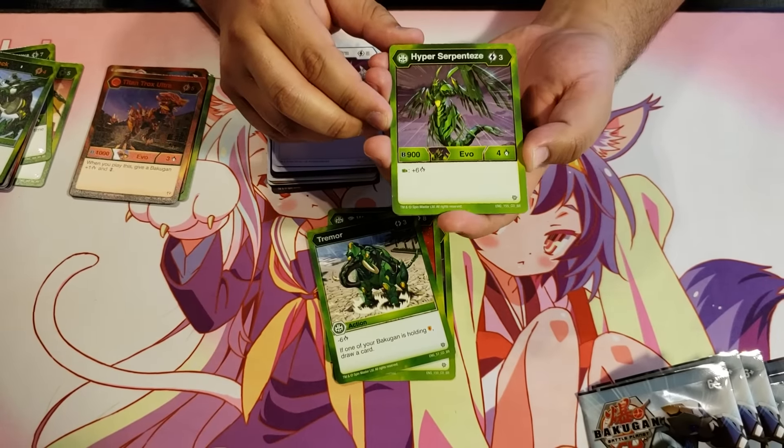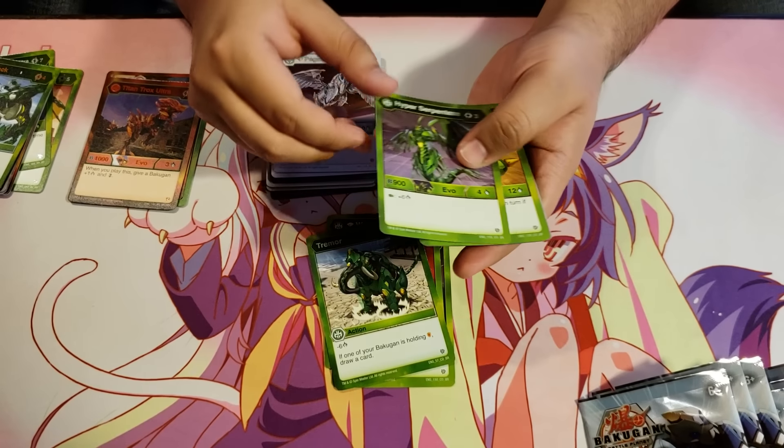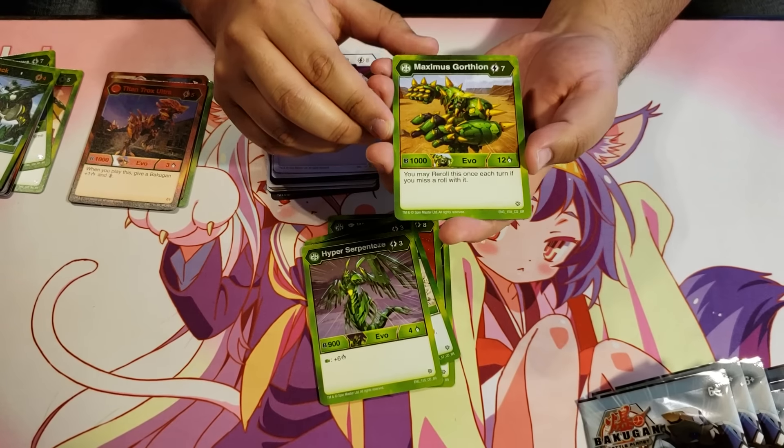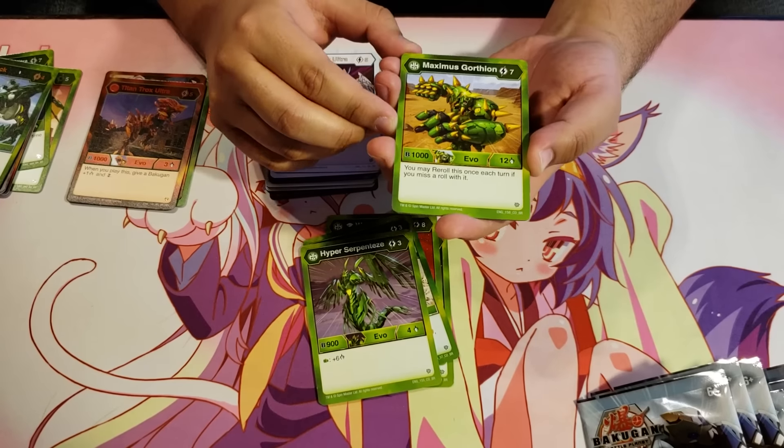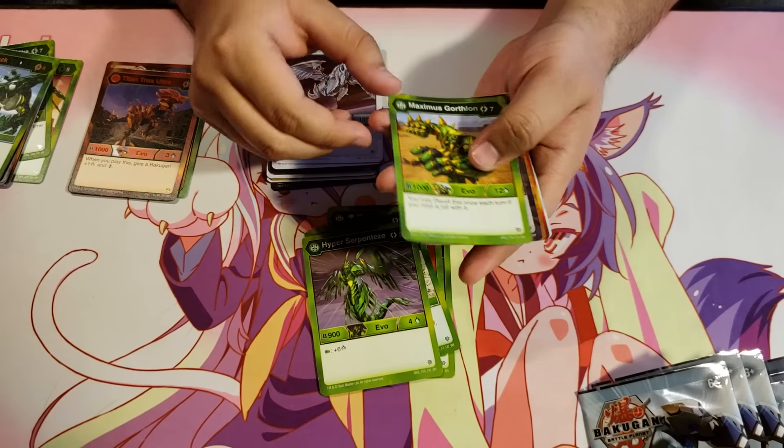Hyper Serpenties Ventus for 3 energy, 900B, 4 damage — on a green fist plus 6 damage. Maximus Agortheon Ventus for 7 energy, 1000B, 12 damage — you may re-roll this once each turn if you miss a roll with it.